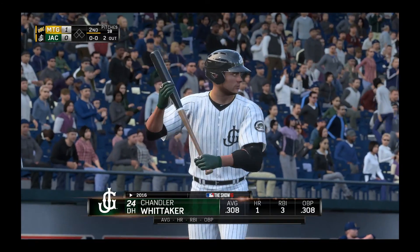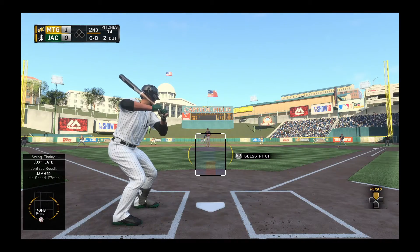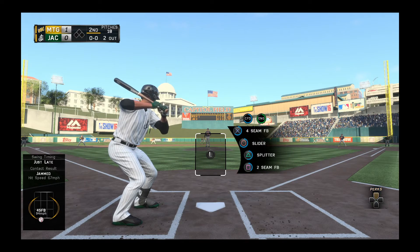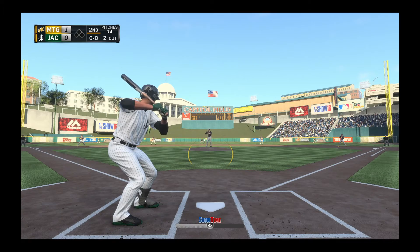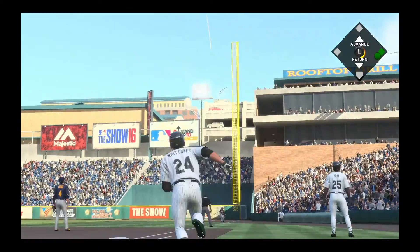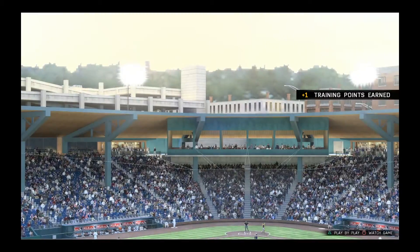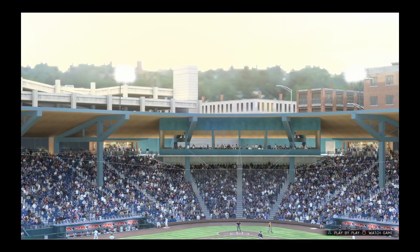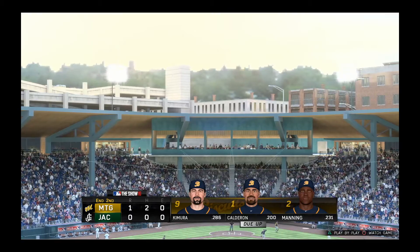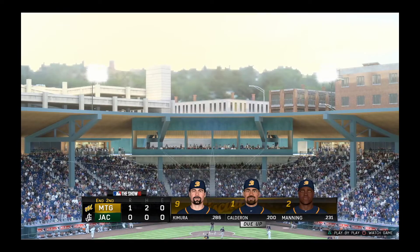Alright, our first at-bat of the day for game 4. Batting .308, so we did drop a little bit, but batting over .300 is really, really good — that's all you need. There's a 1-0 ball game here early on in the bottom of the second, but two outs. First pitch swinging is getting the kill — I need to go back to not first pitch swinging because I keep getting out almost every time I do it. As a team we have no hits, so that's not good.